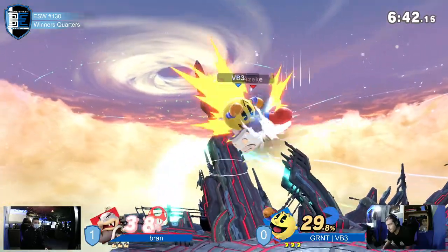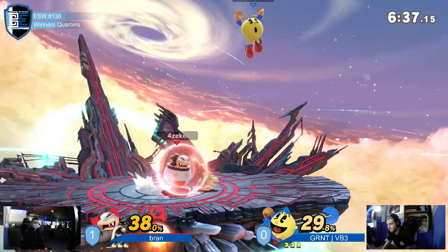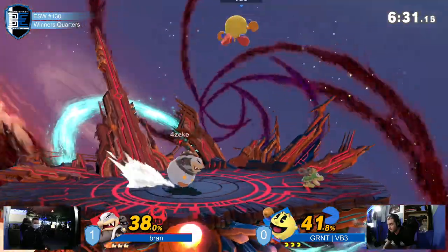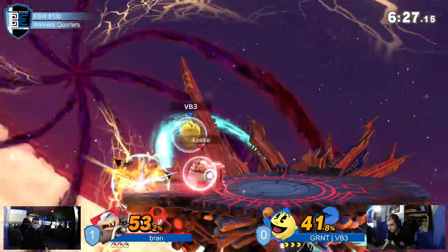He wasn't confident whether or not to go for it — there was risk, you know. That looked like he could have made it back. But for those of you who don't know, you can steal the third jump from Pac-Man's trampoline, and he has no recourse — he just dies. That's it.